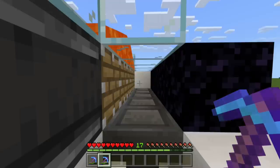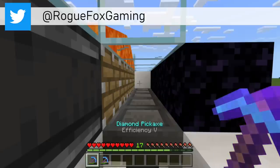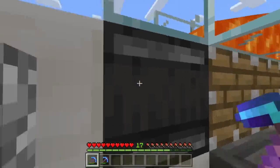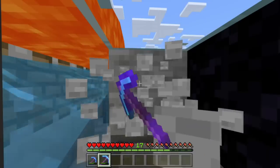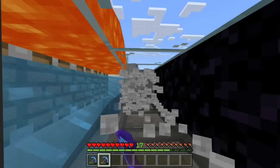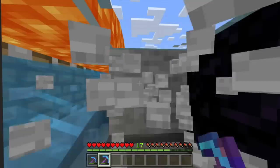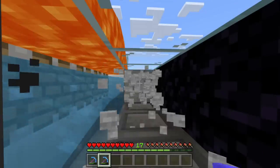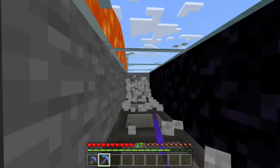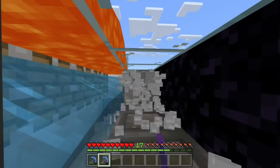For this stone generator, grab your efficiency 5 diamond pickaxe with silk touch for stone, or without silk touch to get cobblestone. Flip the lever right here and then all we have to do is start mining away. As an Xbox player, this is very convenient because right now all I'm doing is holding down the right trigger. The downside is that you do need a diamond efficiency 5 pickaxe, or else you won't be able to break all the blocks like this.